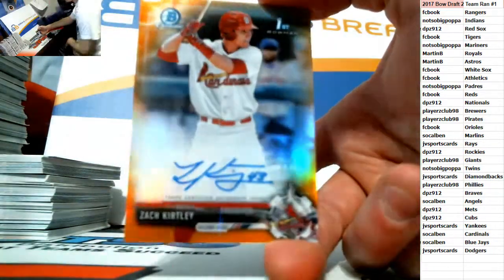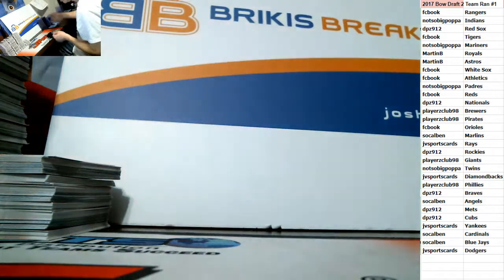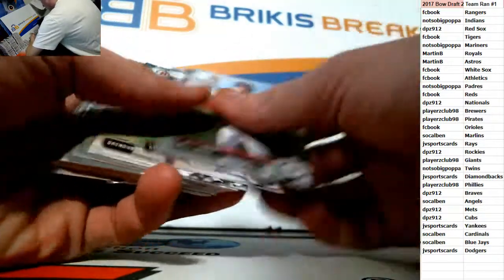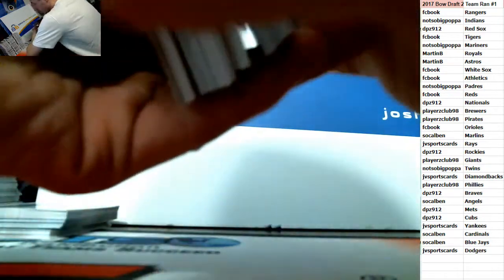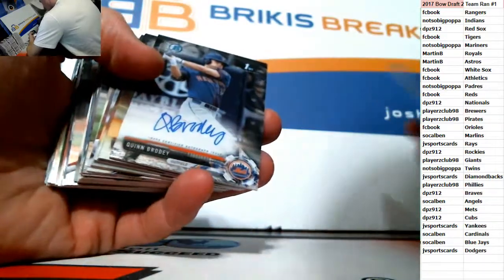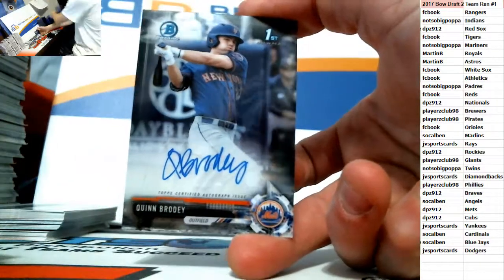You could make it less than six people in the break DPZ — if you take two and four other people take one, that's down to five. Or maybe one other person jumps in once T-Ball is down for another spot. I also have a super jumbo case I could line for you. Quinn Brody — first Bowman base auto for the Mets, going to DPZ. Quinn Brody.